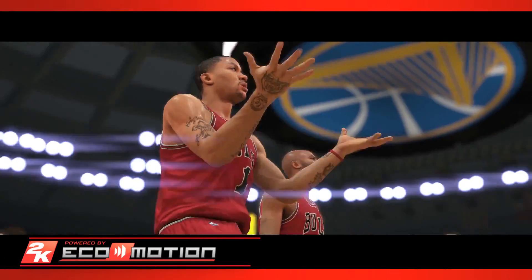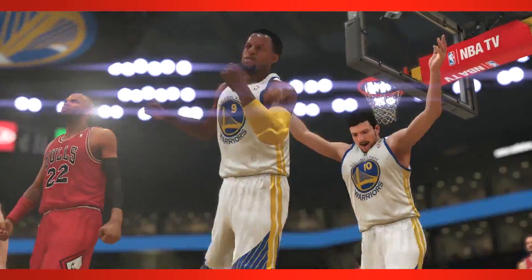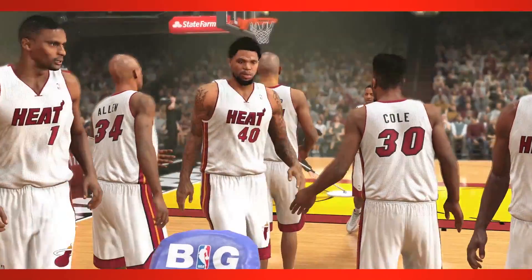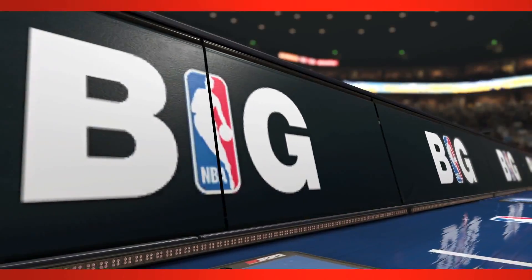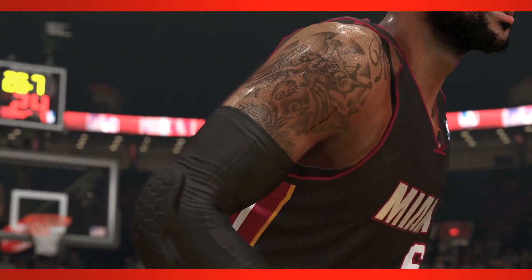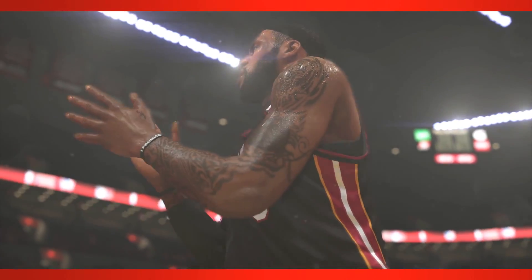It all starts with the new Ecomotion engine. With Ecomotion, the entire NBA experience comes to life in ways never before seen in a video game. When approaching graphics for NBA 2K14 next-gen, 2K knew it was more than just polygons and higher texture resolution. Everything in-game, from the scorer's table and backboards, to human elements such as skin texture and sweat, was recreated to ensure the whole package lives up to the new standards of realism that the next-gen technology affords.